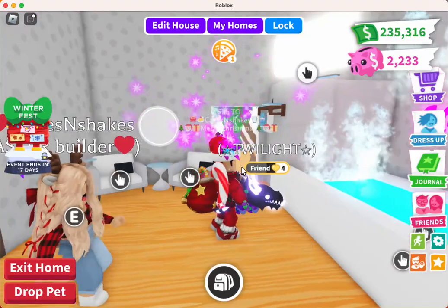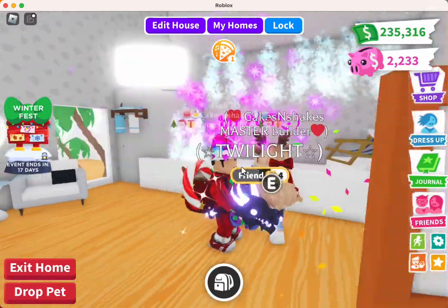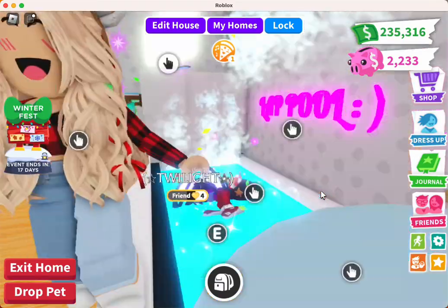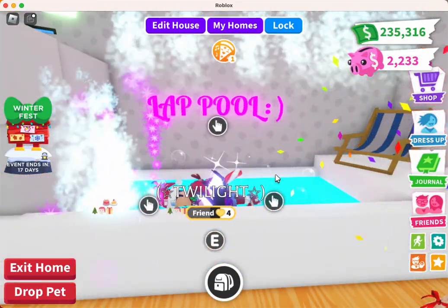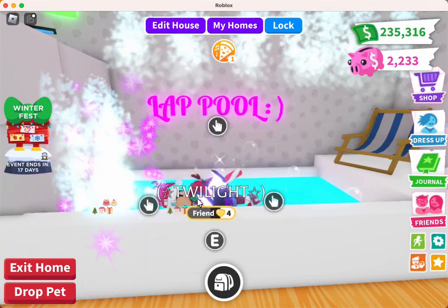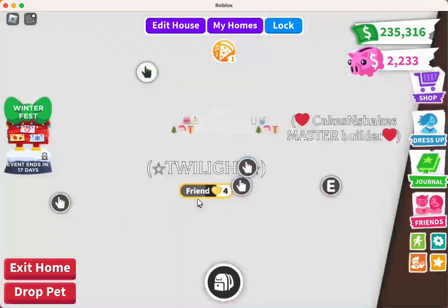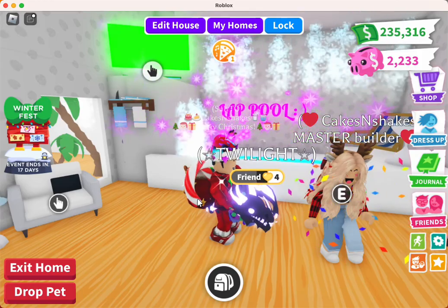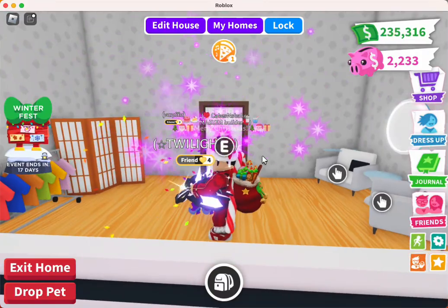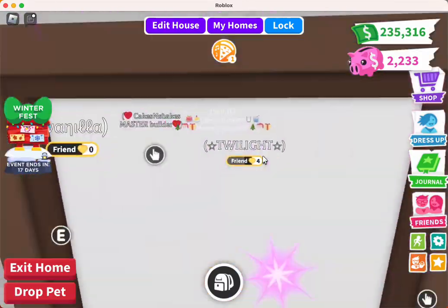As you come over here, this is actually my lap pool. You can get in here and swim some laps. When you don't have time to go to a big swimming pool, you can come in here to the lap pool. Now let's head out — that's everything on the first floor, folks.